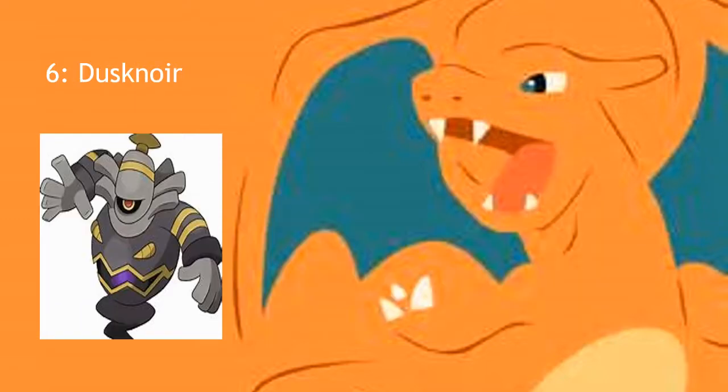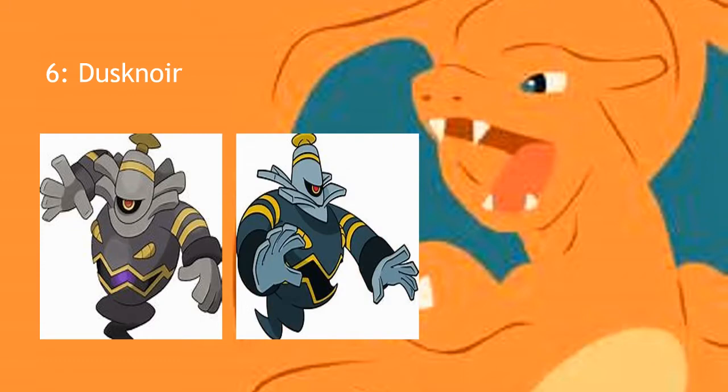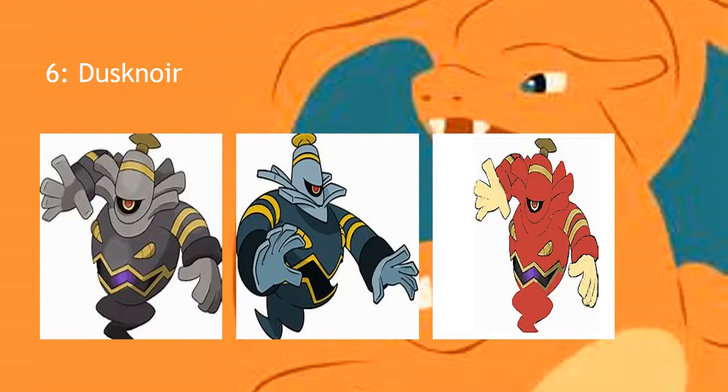Next we have number 6, and that's Dusknoir — some people pronounce it differently. It's a really cool mon and the shiny sprite is a little lackluster — it's more of a darker brown-blackish color getting rid of the grayish-brown look, but not much else changes. It looks like someone just popped a blue filter on it. So what I did was change it back to how Duskull and Dusclops did it and make it red.